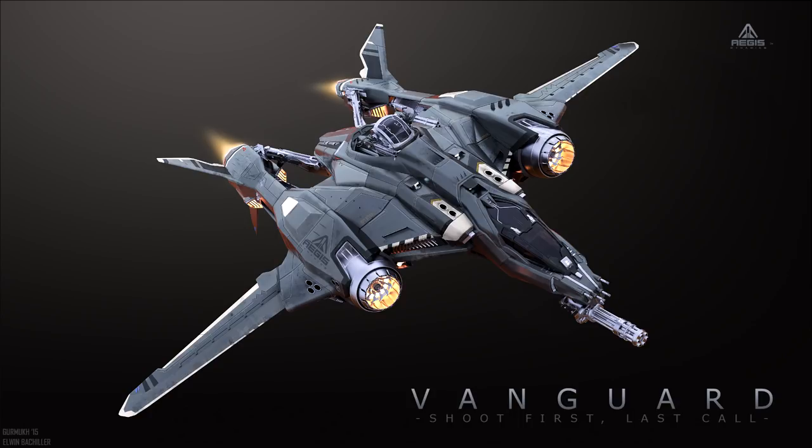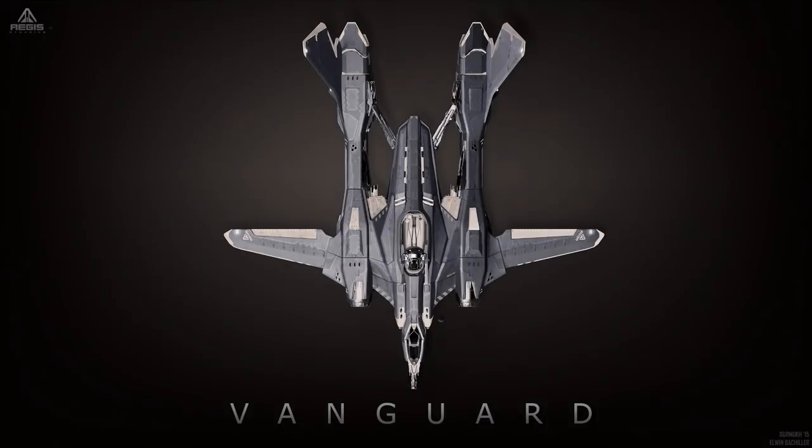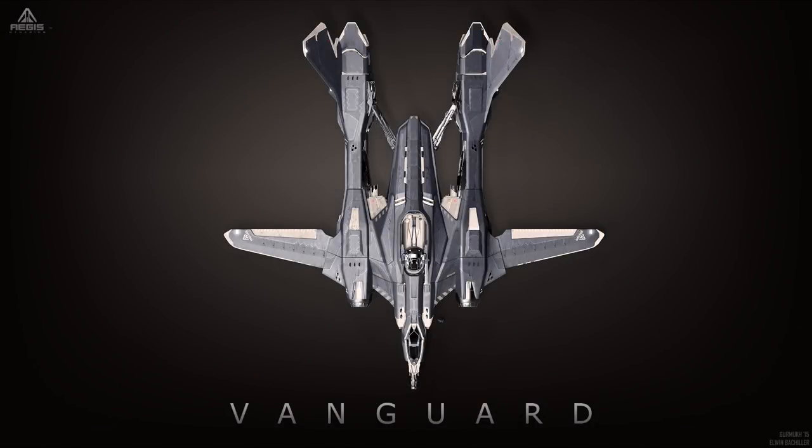Now let's take a look at the different variants of Vanguard and see what each variant is specialized to do. Let's take a look at the fighter variant of the Vanguard. A hard-charging bulldog of a fighter which features extensive forward-mounted weaponry designed to tear through the shields and armor of other spacecraft. The fighter variant is designed to basically get in there and do as much damage as possible — a real hunter-killer of a ship. Let's have a look at its stats and specifications, starting with hard points.